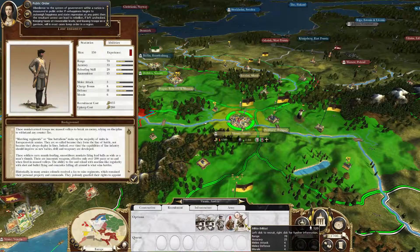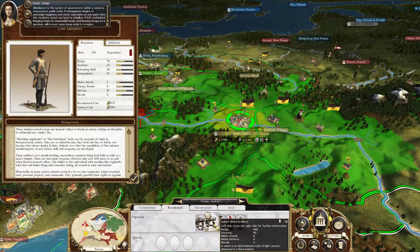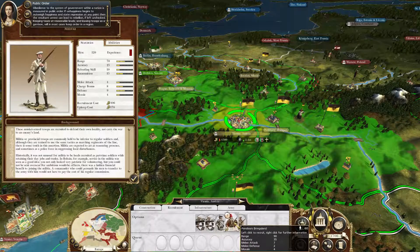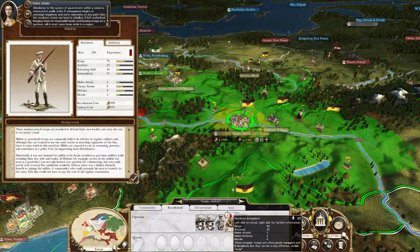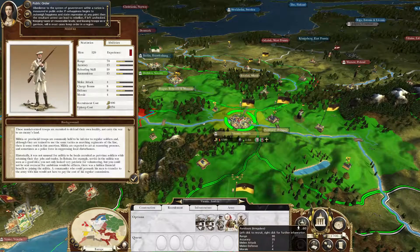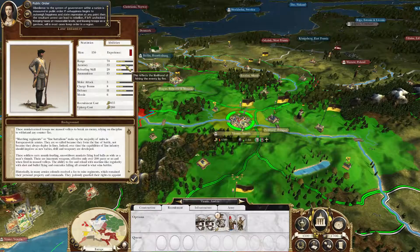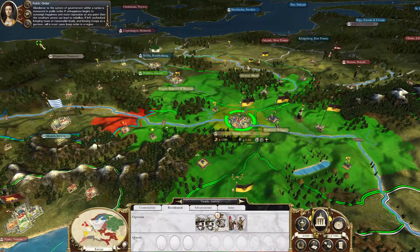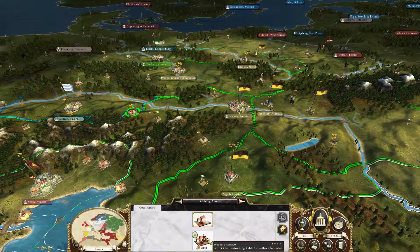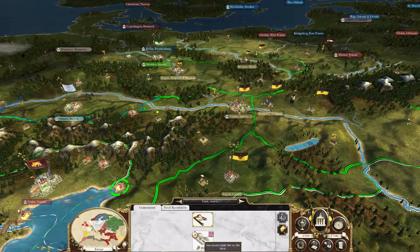I don't know which units are good and which are kind of useless. Is this fixed artillery now? Interesting. Militia has a range of 70 and accuracy of 25, and the trained has the same range but reloads twice the speed and has quite a bit more accuracy. It's pretty obvious — if you're trained in something, you're usually better than someone who isn't.